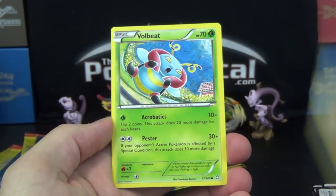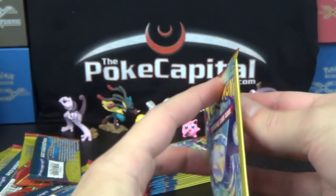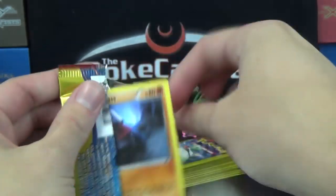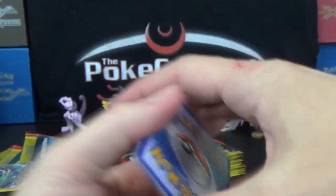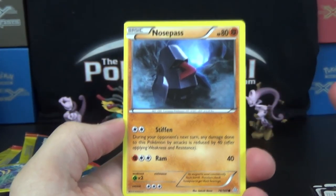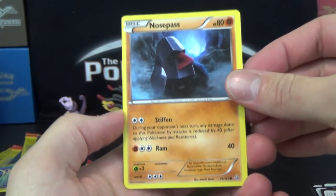Staryu, Rare Candy, and a Volbeat. As far as this opening goes, I'd rather get two EXs and nothing else shiny versus getting the expected quantity of Rares and Reverses. I'd rather get less quantity, less shine, but higher quality as far as Ultras go.